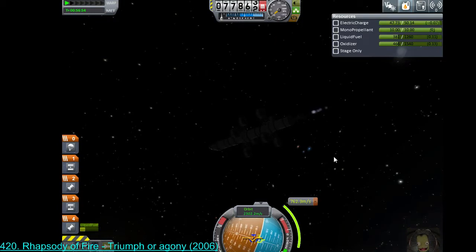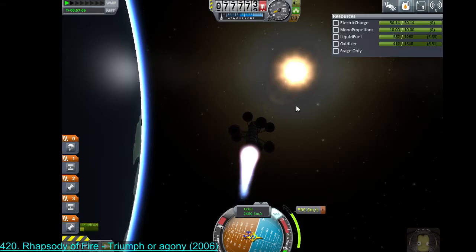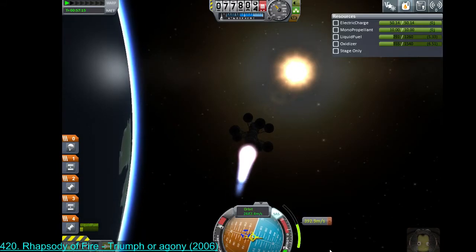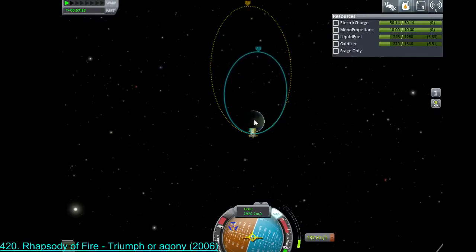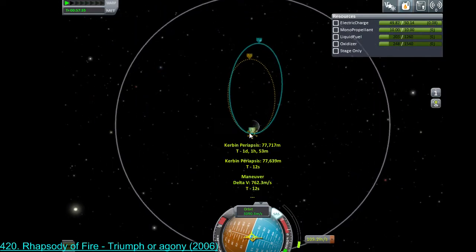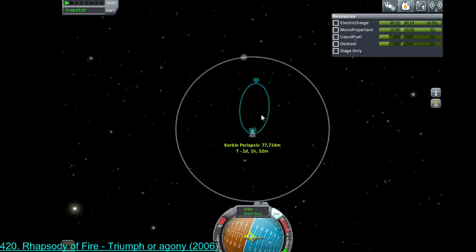If we were trying to do anything grand and precise, a thing you do with maneuver nodes is start your burn half the duration before the time and carry on to half the duration afterwards — because the maneuver node assumes instantaneous speed change, which won't happen practically. It turns out I had more fuel than I thought, and we're going to go super far! Let's keep this under control — I'm throwing this up into a big ellipse whose periaps is still way down near the atmosphere, so returning from this is really easy.